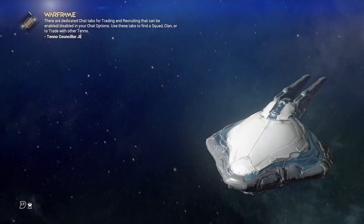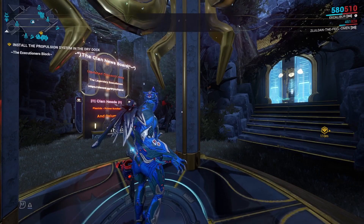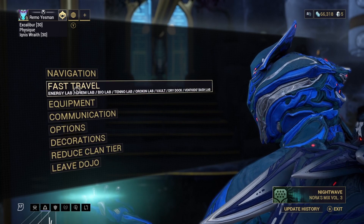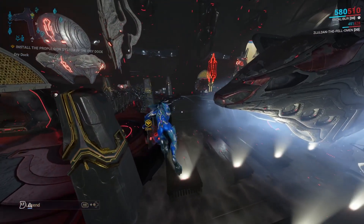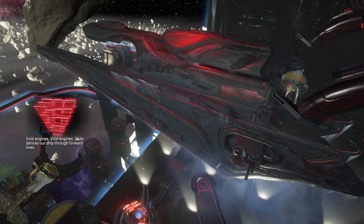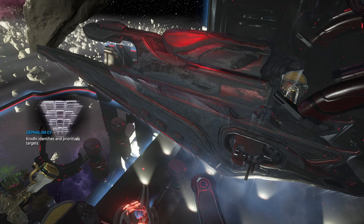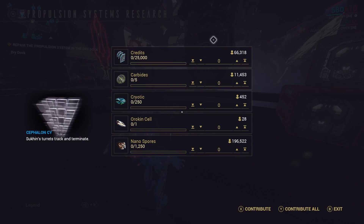Easy peasy. Once again go ahead and head to Navigation, travel to your Dojo, and once you reach your Dojo travel to the Dry Dock so we can start building the next part. If you're a new player, this can get a little expensive having to build all these different Railjack parts — the only advice I can give is to do the best credit farm for new players, which I have an extensive video covering on my channel. Head to the Dry Dock, go to the objective location, and once Cephalon Cy finishes talking go ahead and donate the resources needed.